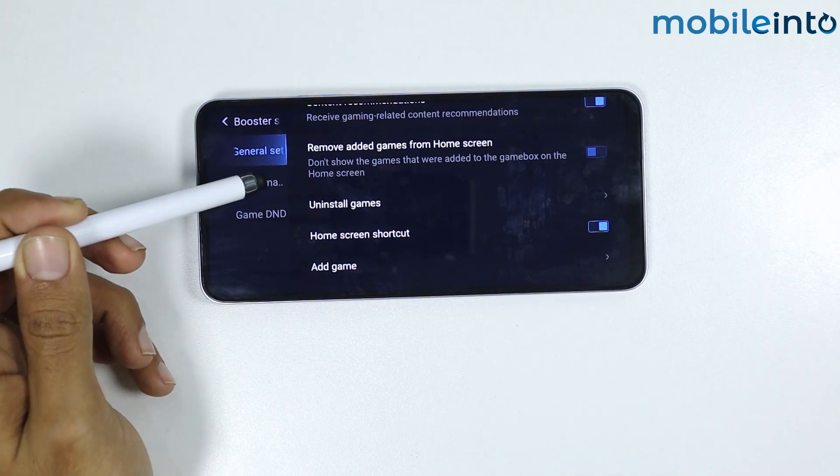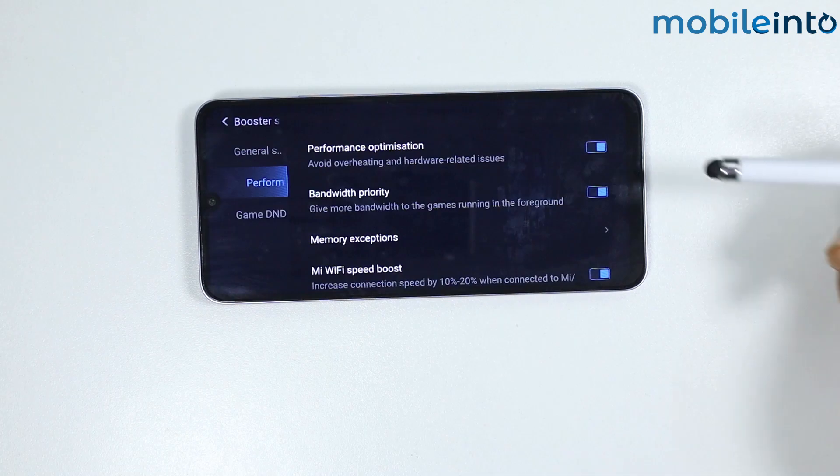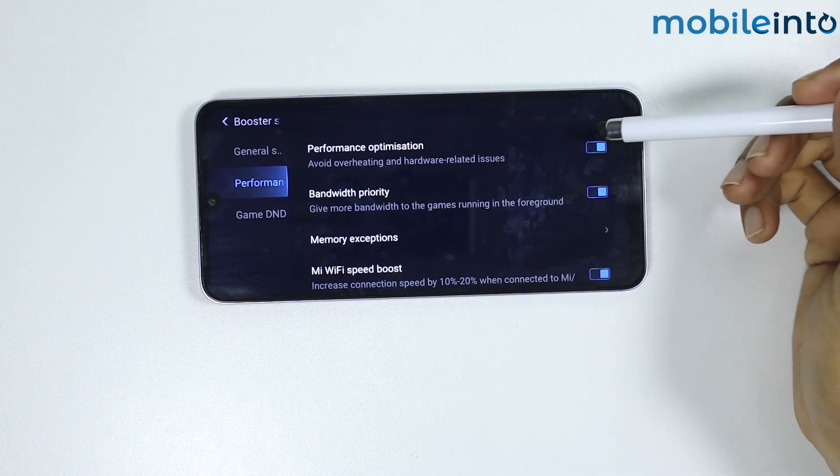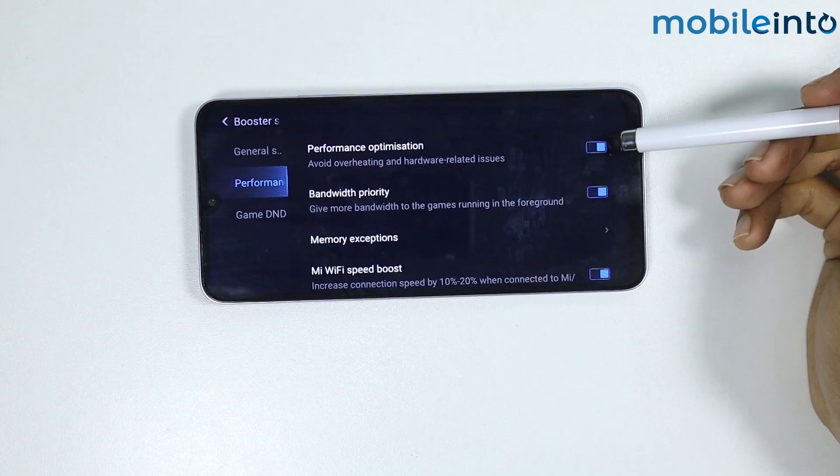Tap on Performance and make sure to enable Performance Optimization. This option will optimize the performance of your smartphone while playing games.